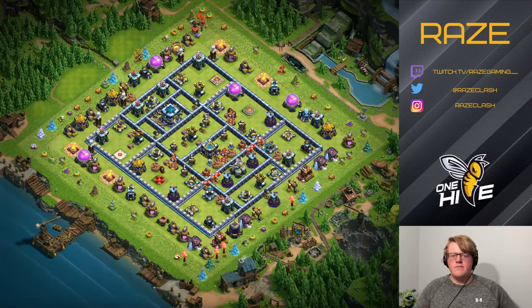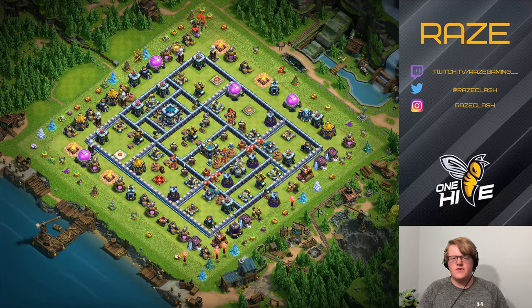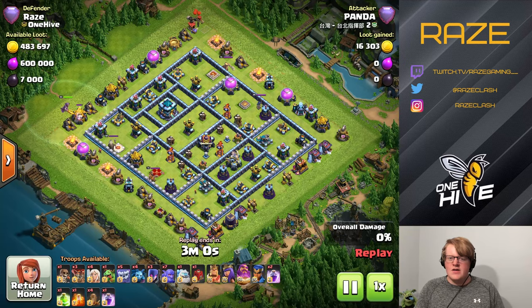Let's talk first about the differences between bases in Legend League and war. In CWL, the attacker has to pick an army and a base without seeing any traps or CC. In a war attack they might clean up with some trap knowledge, but in Legend League you can only choose your army. So if your base can beat the attacking army, there's nothing a skilled attacker can do — they're stuck with that army.